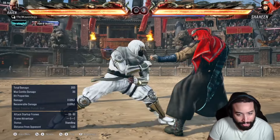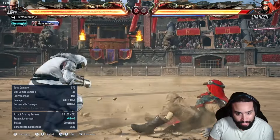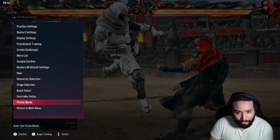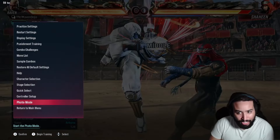Just do whatever you do, any pose that you're looking for. Do a sick move — for example, 443 from Raven is a really cool move. So just do 443, and then pause. It's as simple as that.